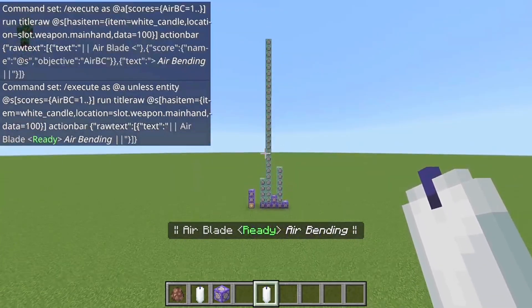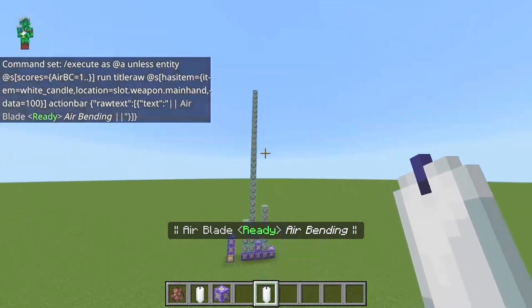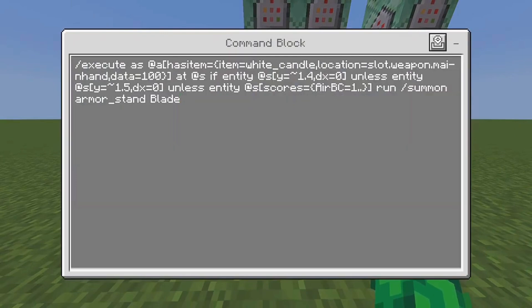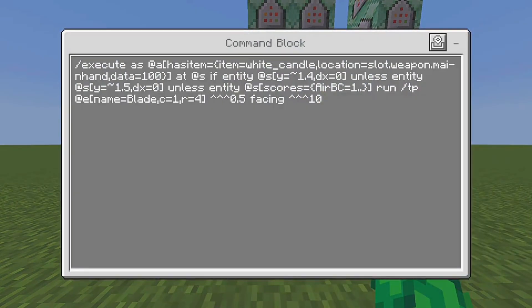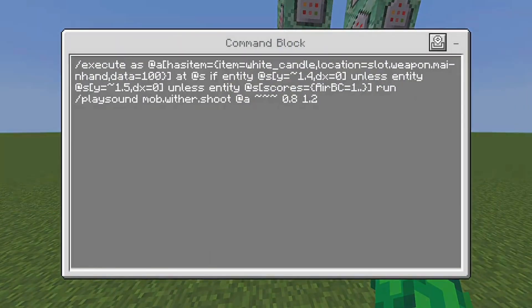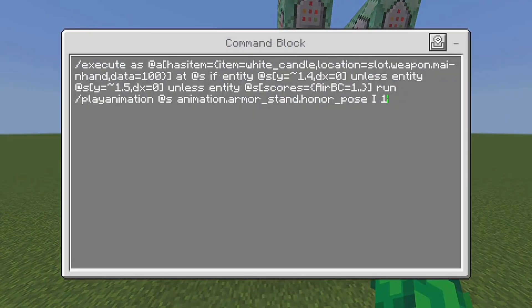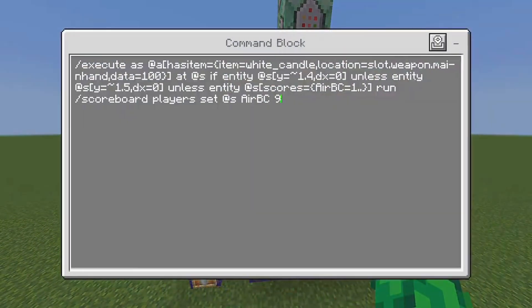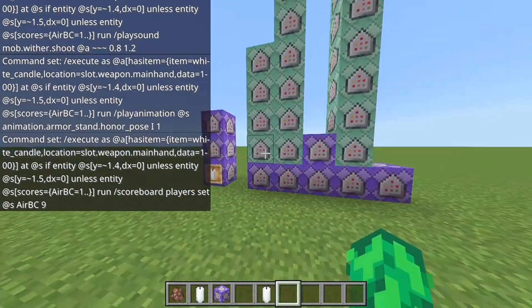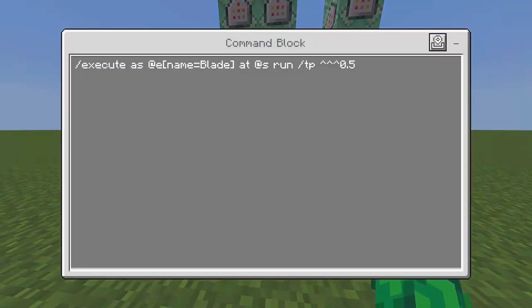This command summons the armor stand that does all the cool stuff. This one lines the armor stand up so it faces the right direction. Here's the sound effect, and here's the animation your character does. Here is the cooldown — you can adjust this to more than nine seconds or even 20 seconds if you want, but I set it to nine because I thought it fit. And here we have the teleport.